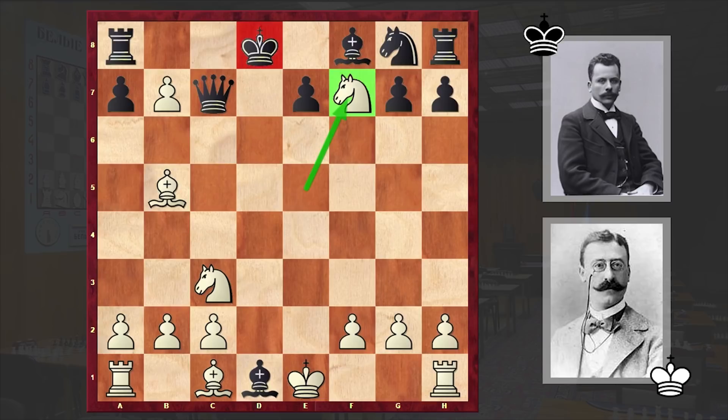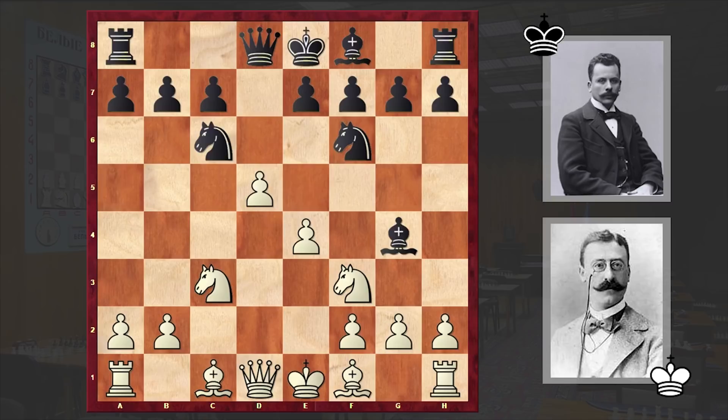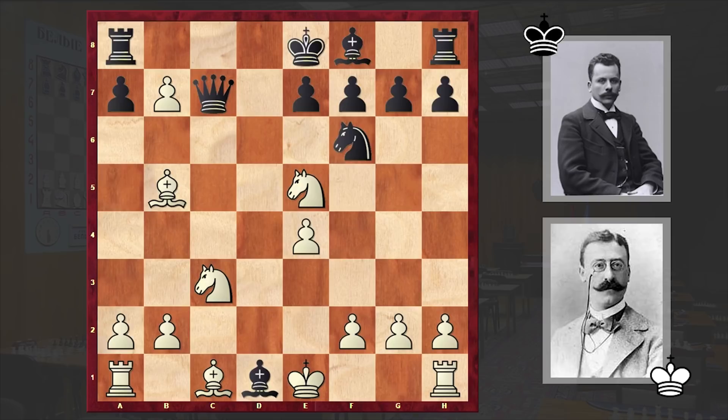There is also another game where we can see a similar idea. That game was played in 1985 between Gantz and Boemer. White opened up with d4, and after d5 played c4 Nf6 cxd5 Nxd5. After Ne5, white captured on e5 and then Bb5 check followed, then c6, dxc6, Qc7, and after cxb7 resignation followed.